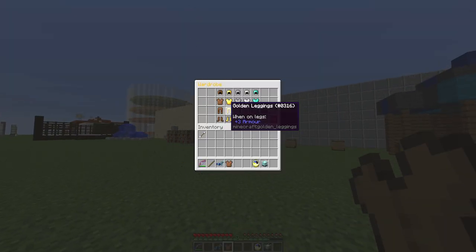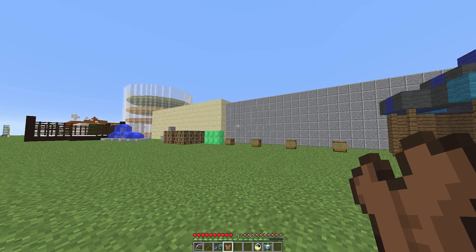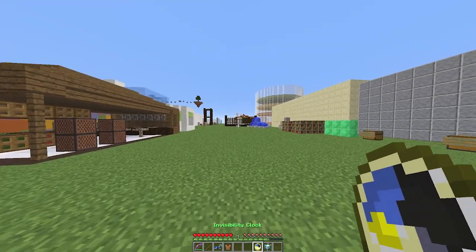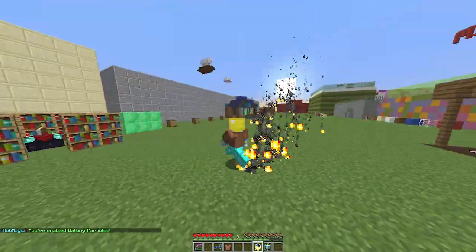We then have the wardrobe, so you can actually choose what clothes you wear, which is really cool. If I hit F5 and look at myself, now we have all these cool clothes on.